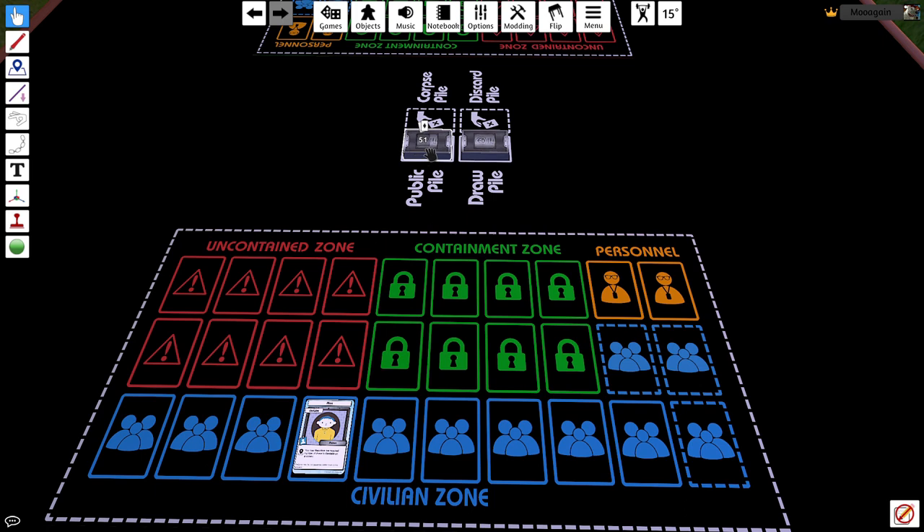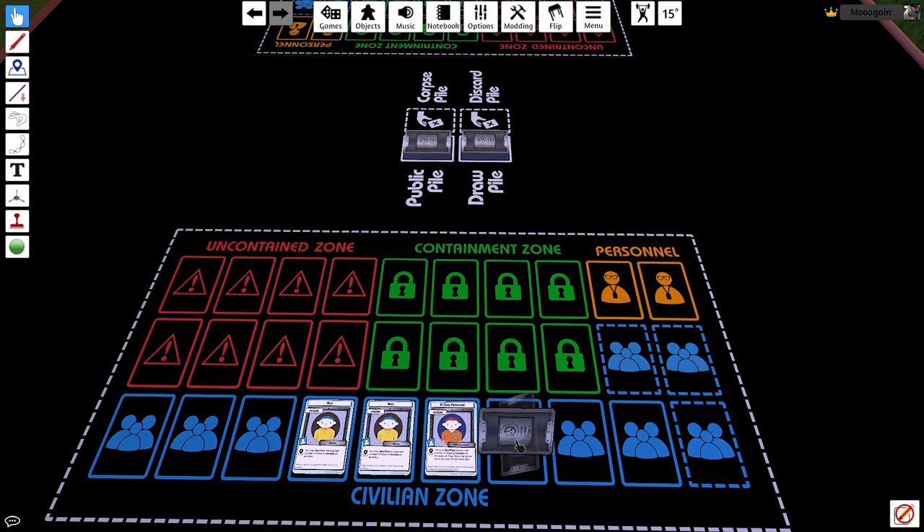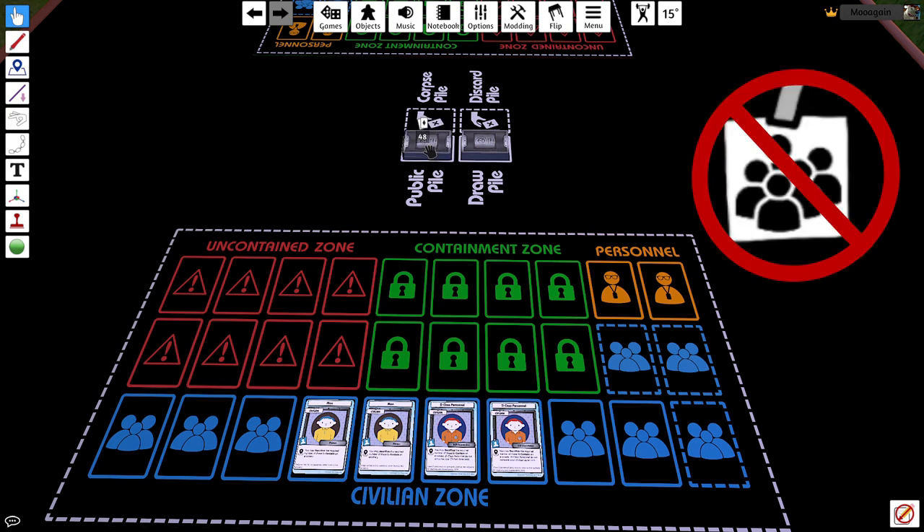Before the game begins, every player needs to draw five civilians from the public pile. They must have exactly five — it doesn't matter which type, as long as the number adds up to five, so you're not allowed to have any group civilians.